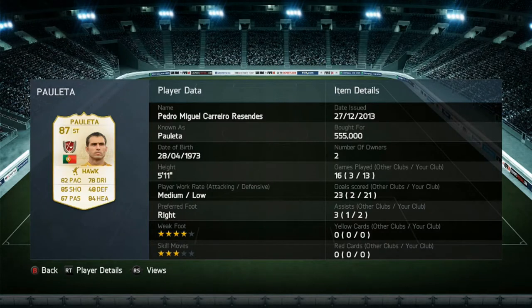He has 82 pace, 85 shooting, 78 dribbling, and 84 heading, medium-low work rates, 3-star skill moves and 4-star weak foot. He got me 21 goals in 13 games, 2 assists, and cost me 555,000 coins.